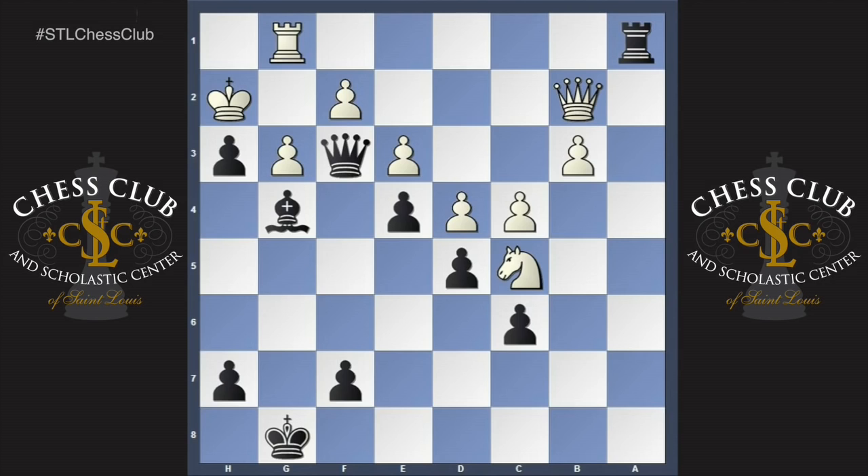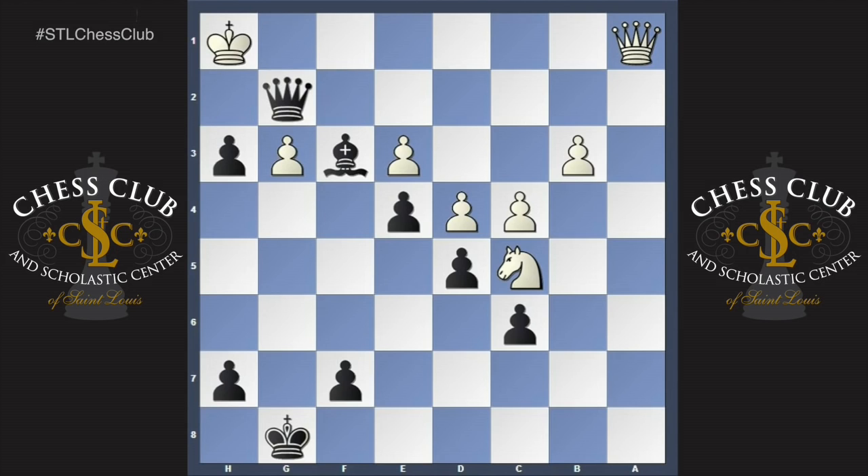For example, if rook takes the rook, this is quite simple — checkmate. And in this position, if you take with the queen, this is also a checkmate. We simply take on f2, bring our bishop into the game, and deliver the mate.